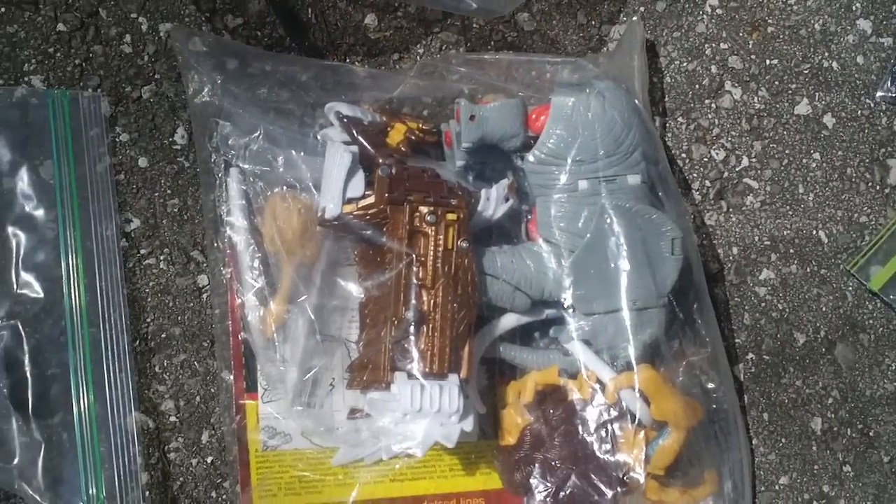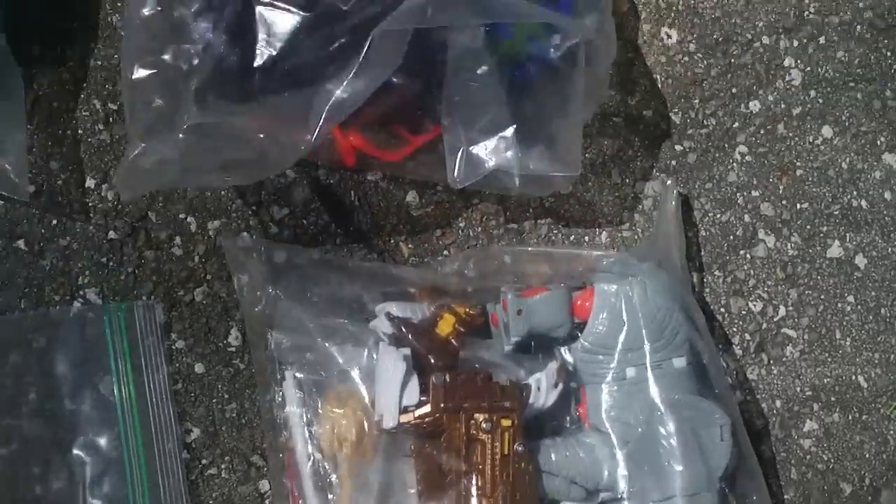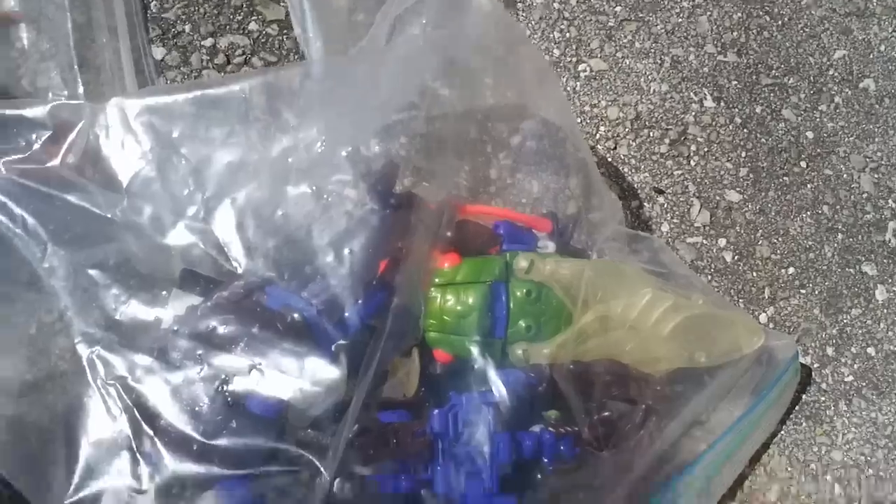And this here is Scorponok — you can see in there he's got his two missiles and his bee. And there is Megatron. And Magna Boss — all the parts are there, instructions and file card. And this is Tripredacus, with all his parts there.